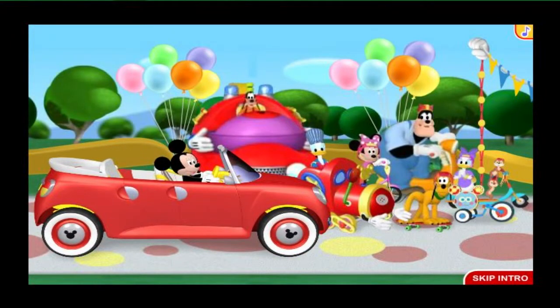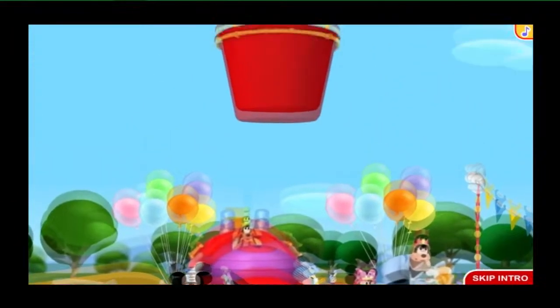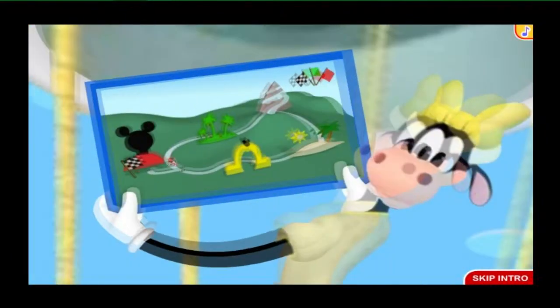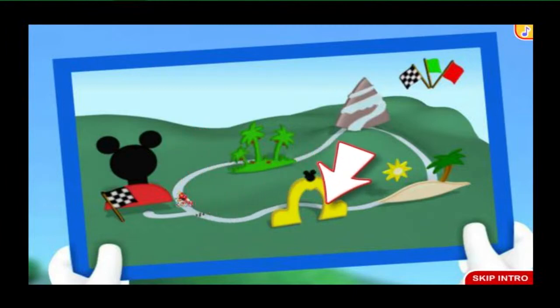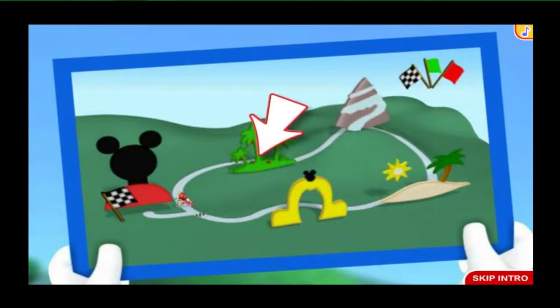Hi there, everybody! Has anyone seen Clarabelle? Here she comes now with the map! Let's see. The rally will take us along the cobblestone road to Mickey Park, the desert, Mistletoe Mountain, the jungle, and then back to the clubhouse for our big finish.